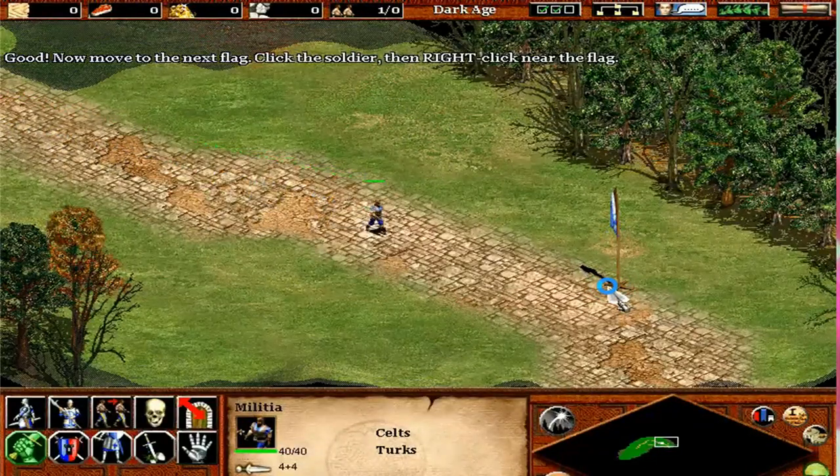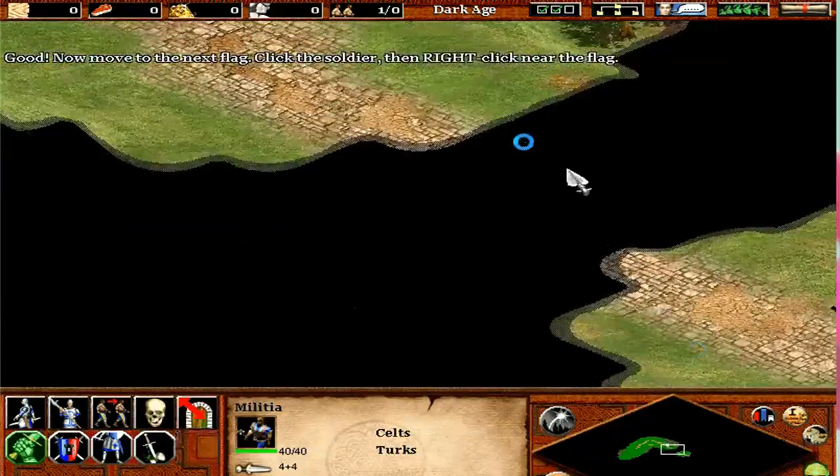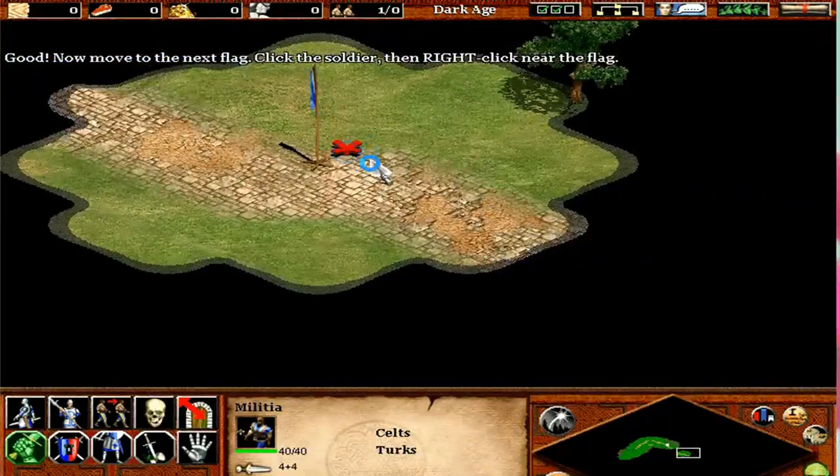Now, move to the next flag. Click the soldier, then right-click near the flag. Excellent!